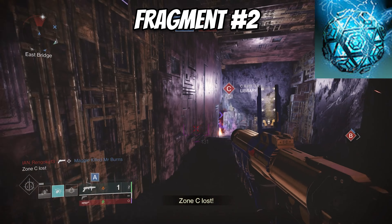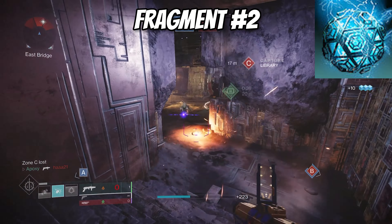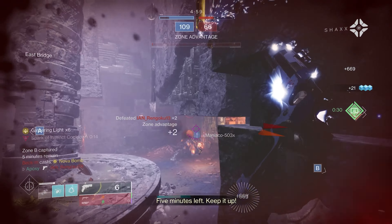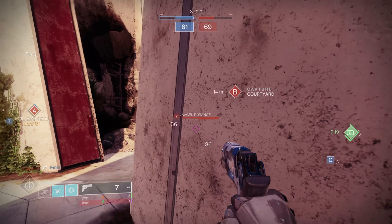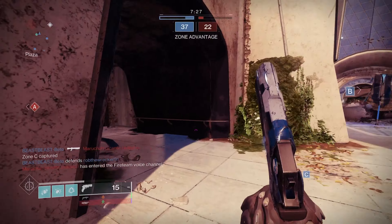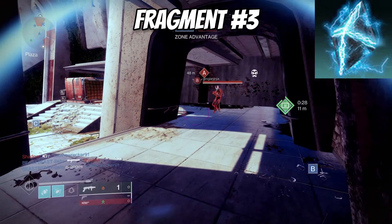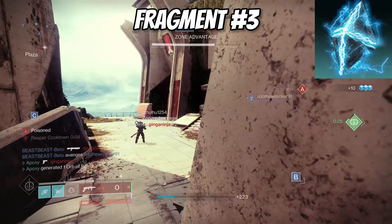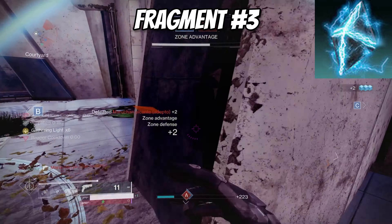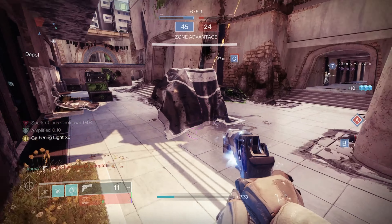Our second fragment is Spark of Instinct: while critically wounded, taking damage emits a burst of damaging arc energy that jolts targets. We now have three different ways to jolt targets and three more ways to become amplified. Since we're being aggressive, we'll be critically wounded often, so in close-quarters fights everyone around us becomes jolted — giving us chain damage and better chances at kills. Our third fragment is Spark of Ions: defeating a jolted target creates an ionic trace, which gives ability energy. Combined with Traveler's Chosen and armor mods, this means we have many ways to get ability energy back.